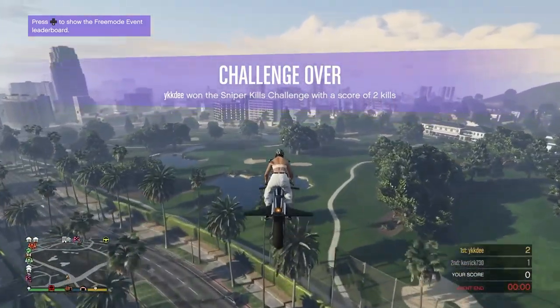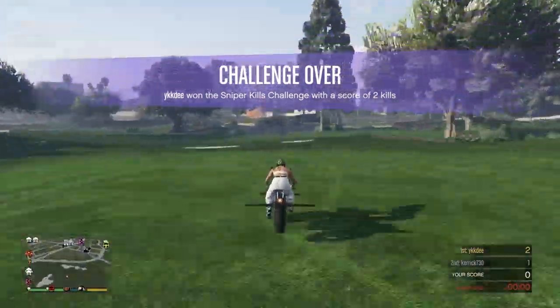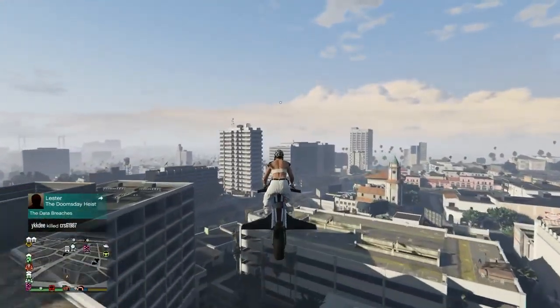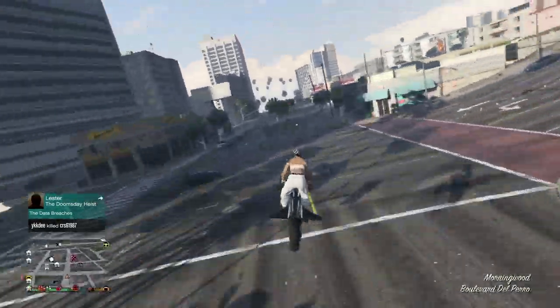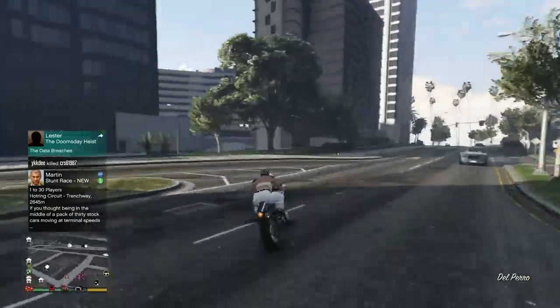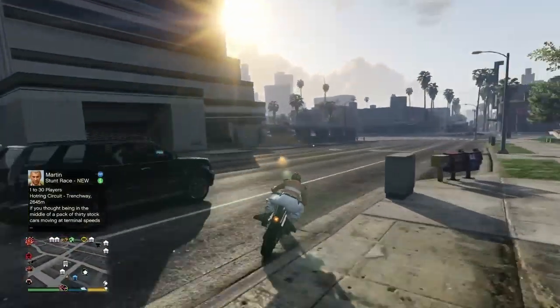Not only can you put a Retro in your special vehicle warehouse, but you can also put aircraft — you can put a Hydra in there if you want, so you have no cooldown. You can call it and it'll spawn right next to you on the street — a Buzzard, whatever you want. But this video will be aimed towards putting a Retro in there for the money glitches.